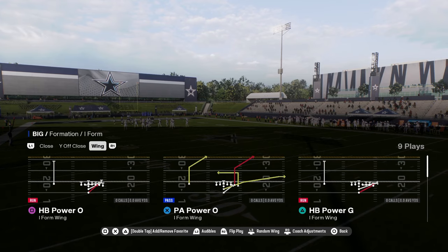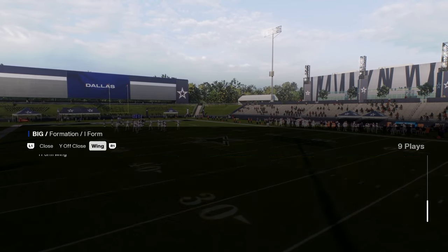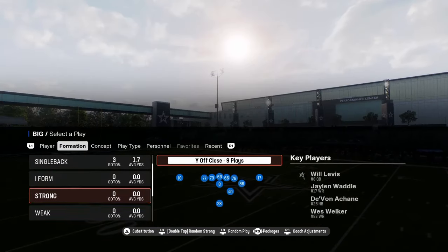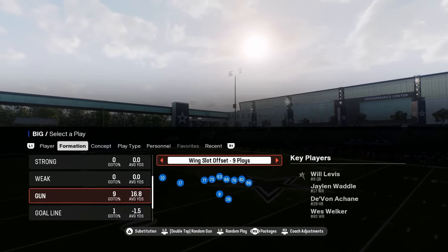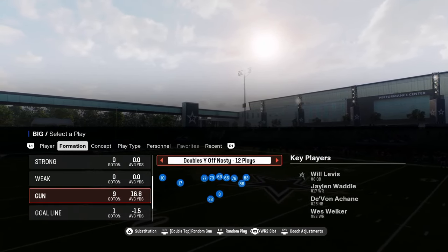They have a decent goal line I-form wing type deal, which is pretty good for running down in the goal line. And then the best thing about this playbook is their shotgun formations — they have a couple of different ones.